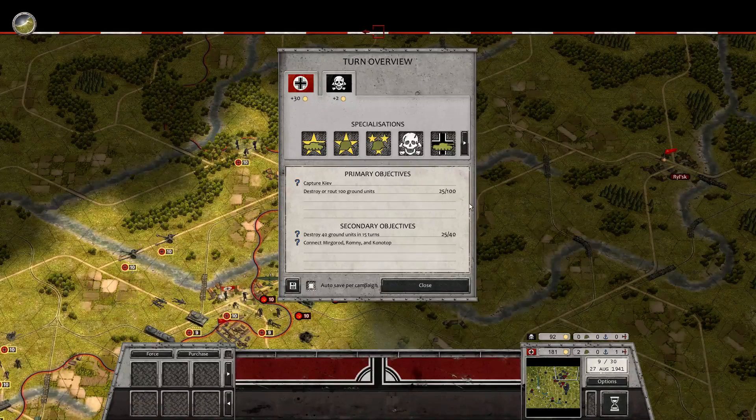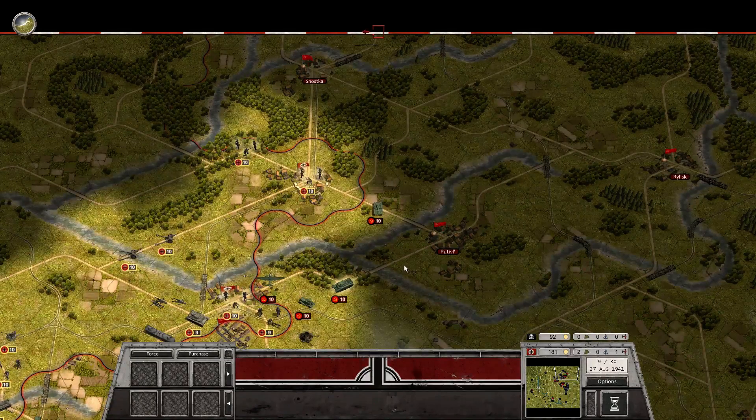Hello everybody, welcome back to Auto Battle Blitzkrieg, Paradox Gamer playing in Kiev. Eight turns have passed and I've taken out 25 of the 40. So I think we're on track with destroying the 40 ground units, which will give me 2 extra specialization points.